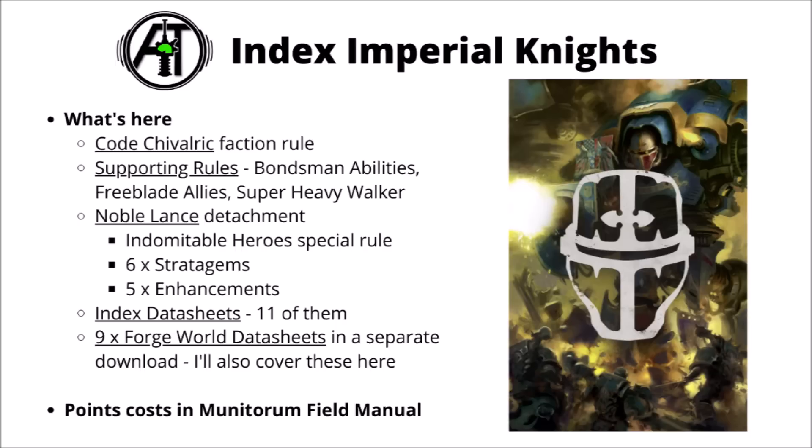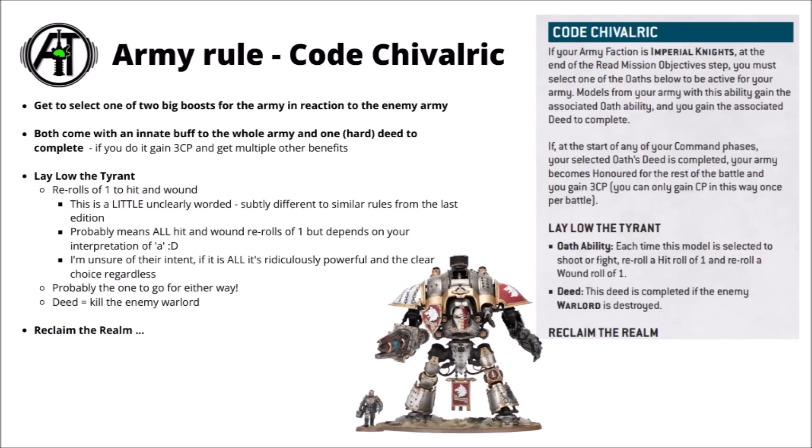Their launch detachment is the Noble Lance detachment. This one gives you the Indomitable Hero special rule — a nice 6-plus feel no pain to amp up your defence — 6 very powerful stratagems, and a choice of 5 enhancements. There are 11 datasheets from the Index, and then 9 datasheets from the Forge World Index as well, actually looking kind of interesting for their points cost now, far more so than in 9th. We'll go through each knight in turn with its points cost in the Munitorum Field Manual.